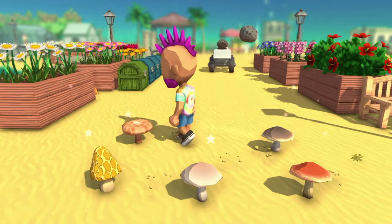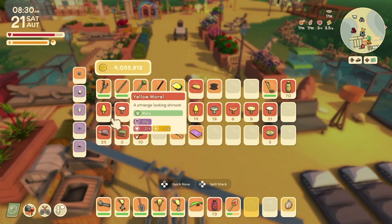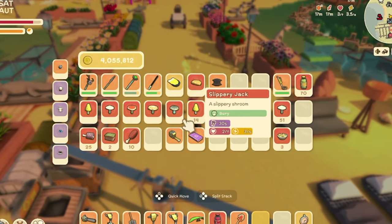In the New Autumn Major update, we've been treated to five new mushrooms in Dinkum. These are the Yellow Morrel, the Field Mushroom, the Red Roundhead, the Milk Cap, and the Slippery Jack.